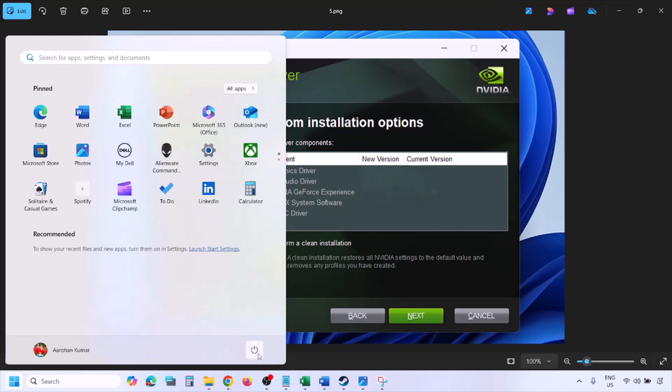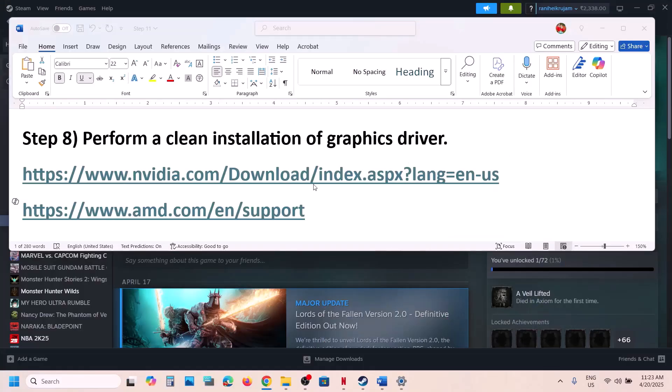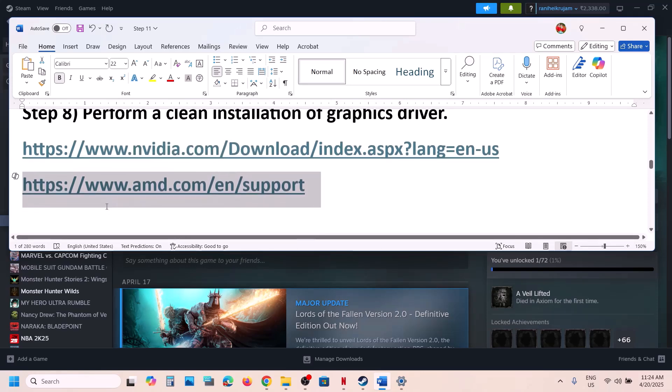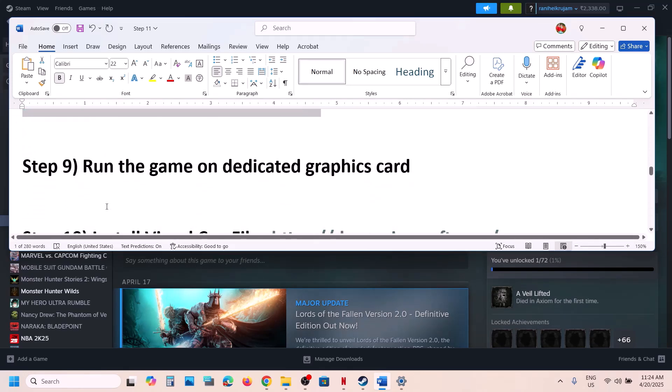Once complete, restart your computer and launch the game. For AMD users: first uninstall the current graphics card driver, restart your computer, then go to the AMD website, select your graphics card, install the latest driver, restart, and launch the game.